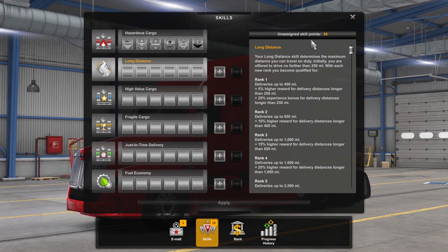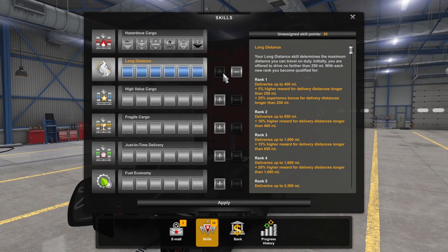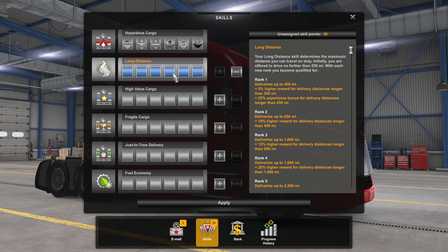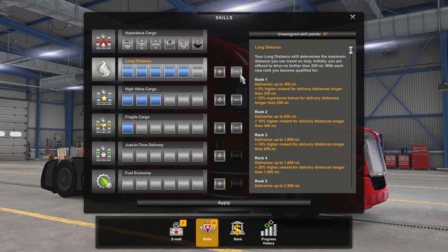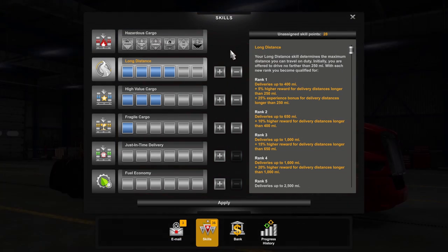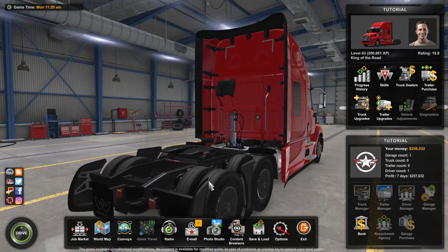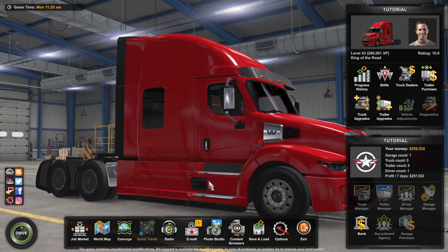If you have all the skill points available in creative mode, simply select the category you want and hit the plus button until it fills up. You can see that they go blue at first, and you can add those to whatever amount — maybe three in high value and one in fragile, or more in long distance. For hazardous cargo, you will notice there is no plus or minus button; instead, hover over the class you want and select it. Once you assign your skill points, go down to the bottom and hit apply. Just like that, you have completely changed how the job market, cargo market, and freight market will look whenever you get your own truck.